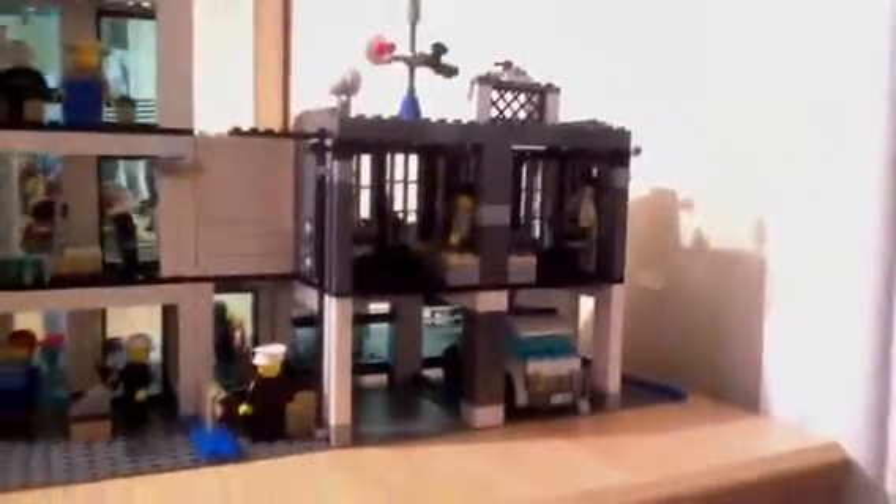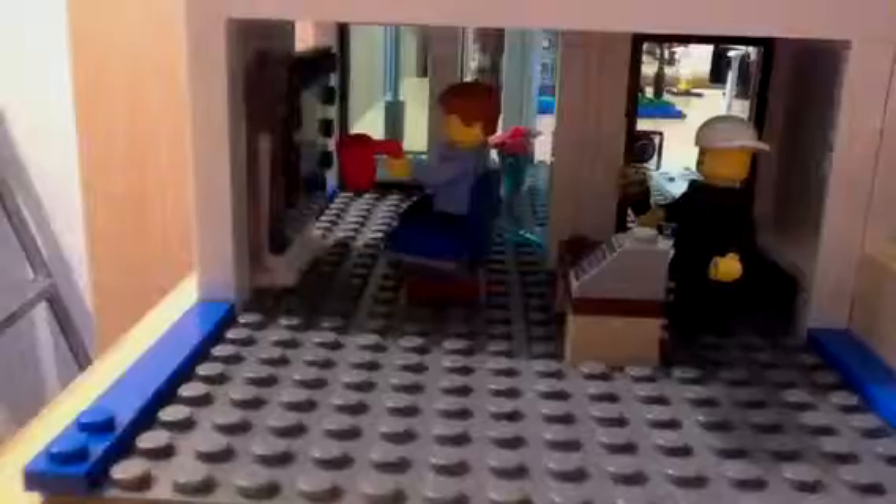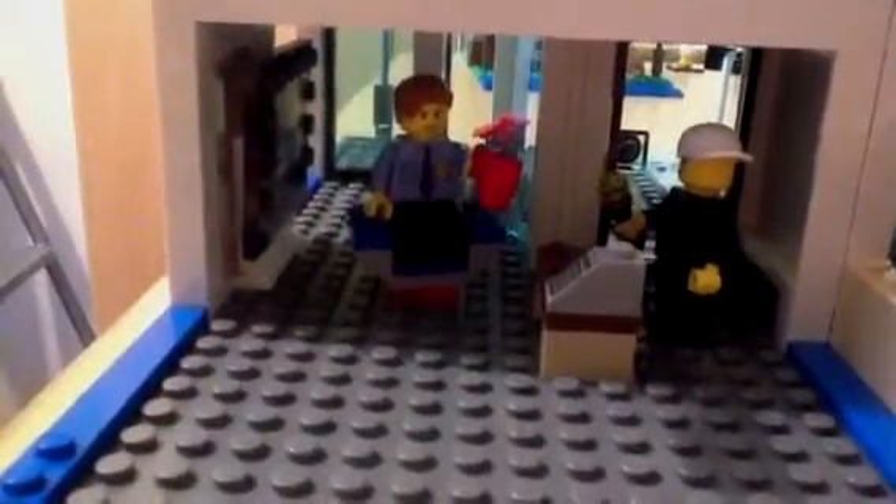I'll start off at the back of my police station. Obviously at the back you've got more the kind of offices and cells. Here's our office - it's got the leader of the police station. There's some coffee, and there are camels on that TV there in front of him, just a person watching something. And over here I've got a dog with a bone on a plate.